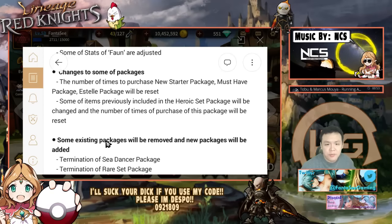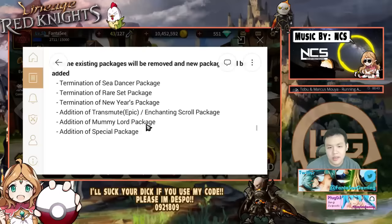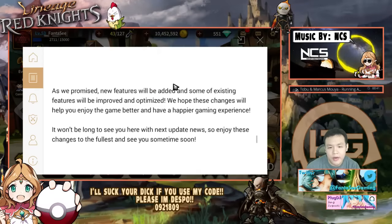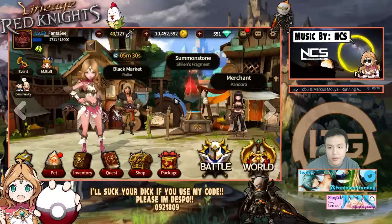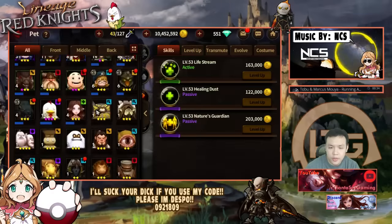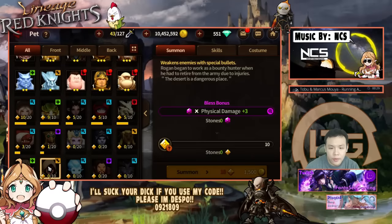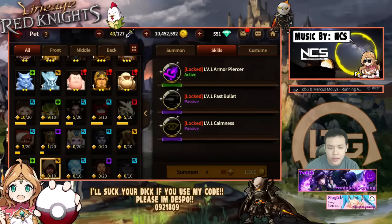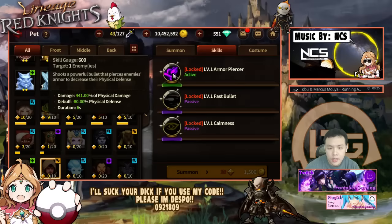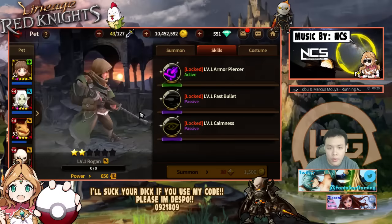Some package purchase counts will be reset, and they added new packs as well so I'll take a look at that. First things first, let's look at the two new monsters — probably the most exciting thing about this update. The Duke and the Rifleman. The Rifleman is a natural two-star and — oh shit, he's an armor breaker! Holy shit, I want him right now.